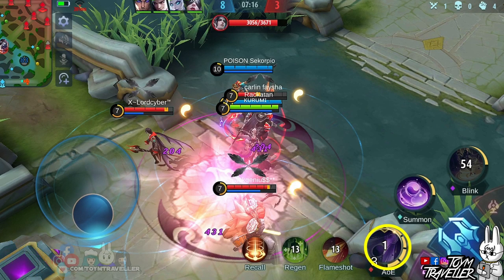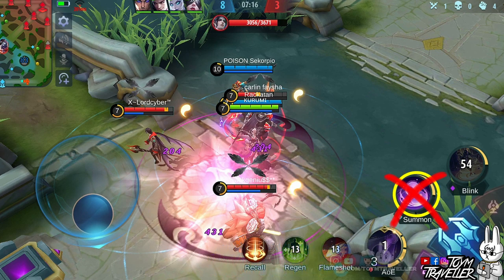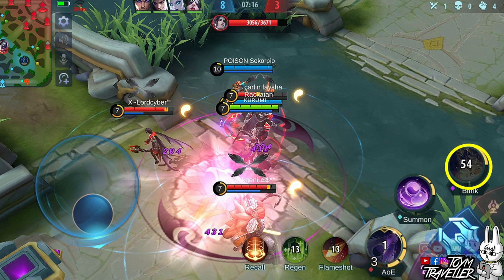Set your first skill to max level first. Prioritizing this makes the recharging time of this skill lower, which means you can easily achieve full stack to spam on those enemies. Prioritize the second skill less since your first skill is what you need for better damage dealing. Always upgrade your ultimate skill when available.